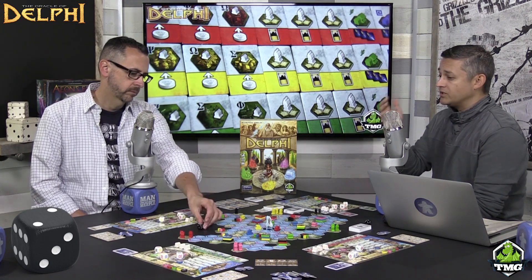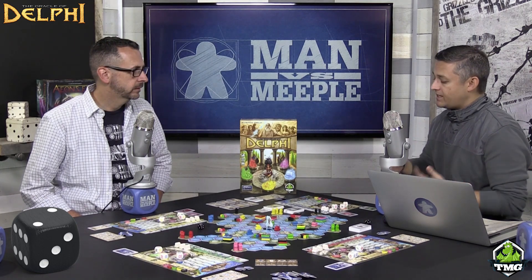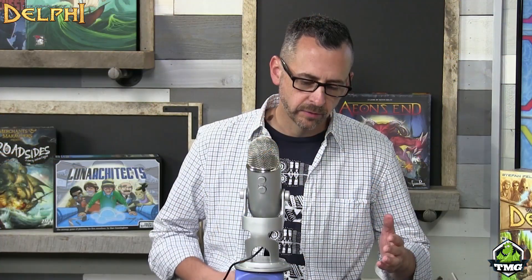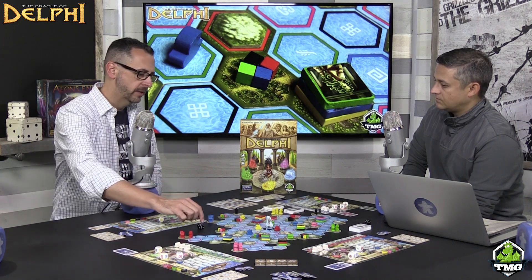At the end of a round, after all players have taken their turns — with turn order never changing — the last player rolls the titan die, a one-through-six die. On a six, everybody takes two injury cards. On any other result, you compare it to your shield total: if your shields equal or exceed the roll, you take no injuries; if less, you take at least one injury card. Some players will invest in shields throughout the game, while others won't, and some cards let you mitigate that.